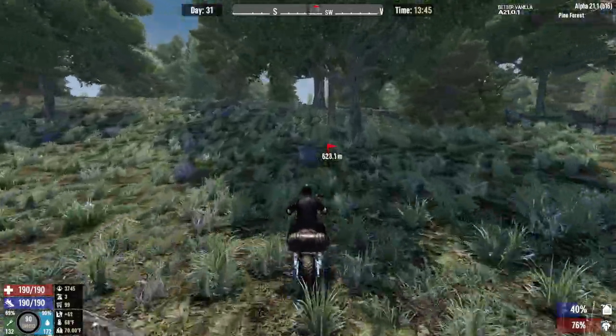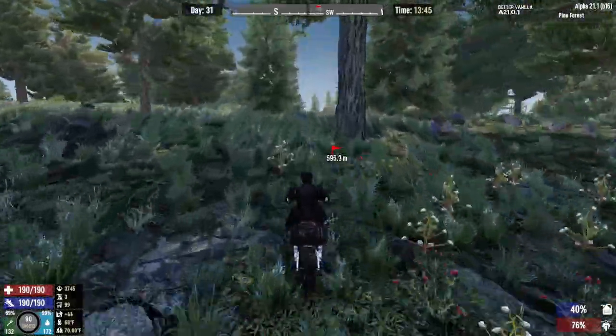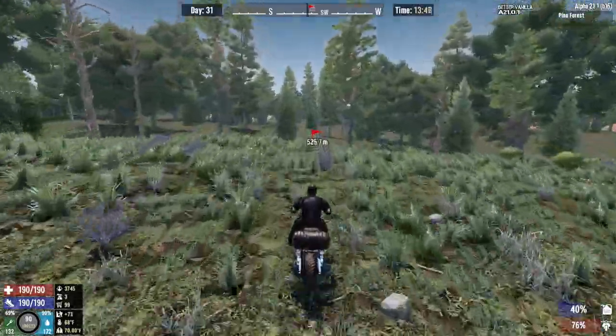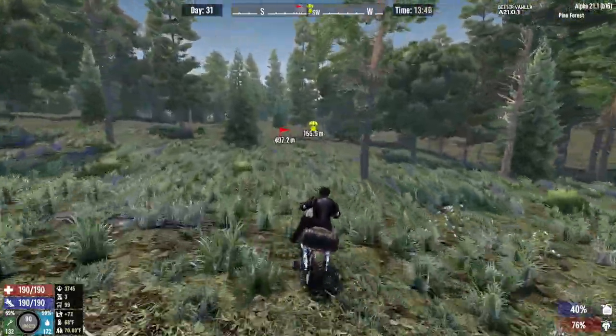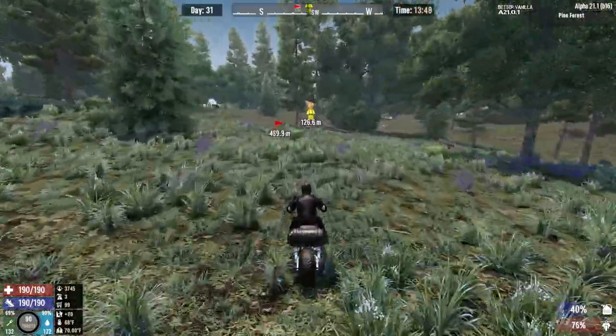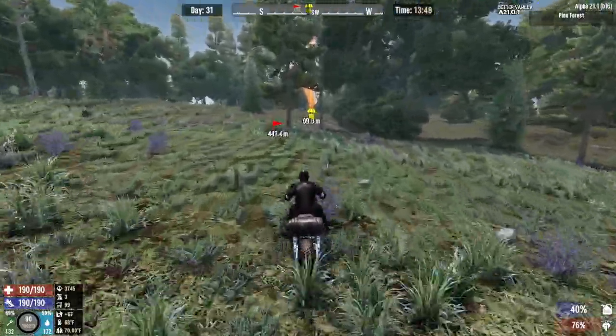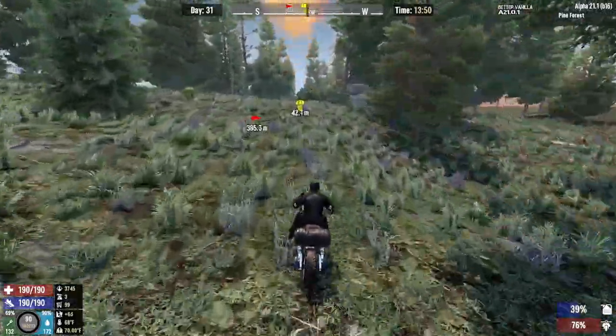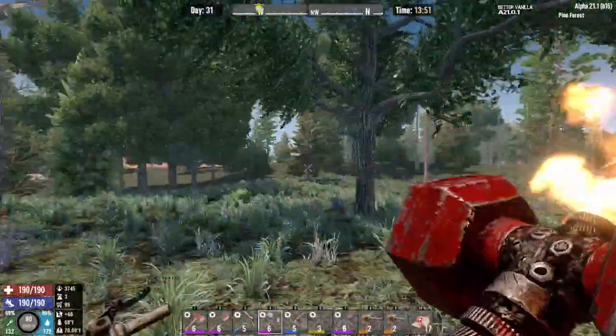When we make it back with our roundabout — with the exception of Trader Bob, we'll hit him last — we are going to set up everything that we need, to include first finding that location in the wasteland for our horde base.